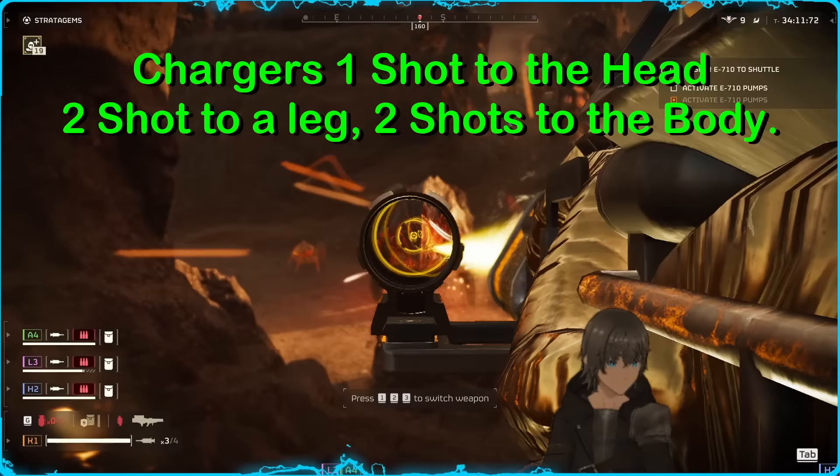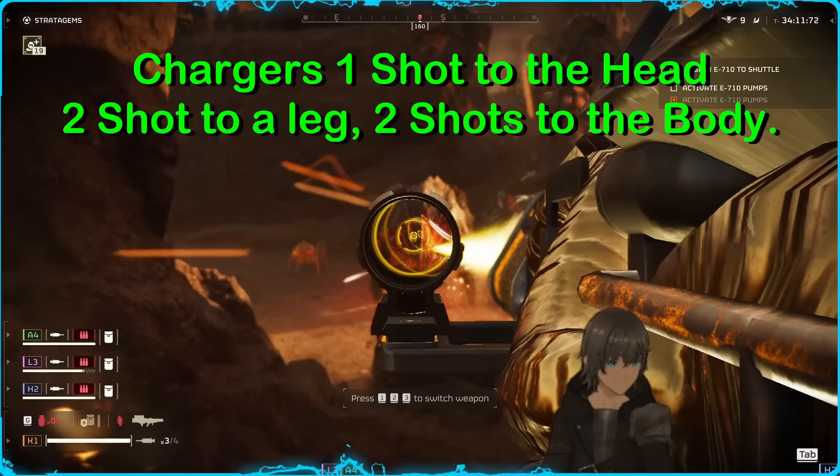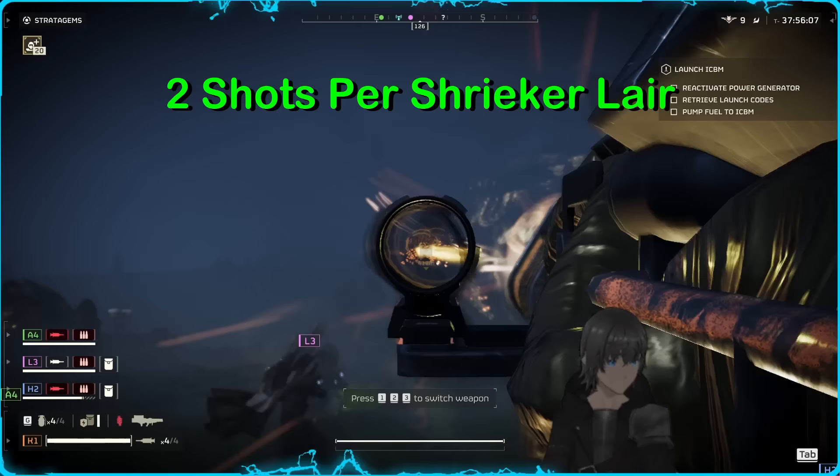It will also strip the armor in a single shot to the leg and kill through the leg in a second shot. As you would expect, the Quasar dispatches each stock of the Shrieker Lair in just two shots, and instantly destroys the Spore Towers in just one shot, conveniently from any range, and again, infinite ammo.